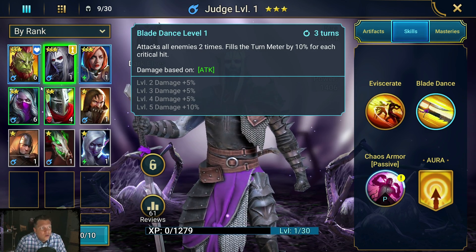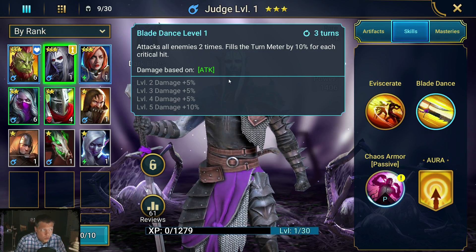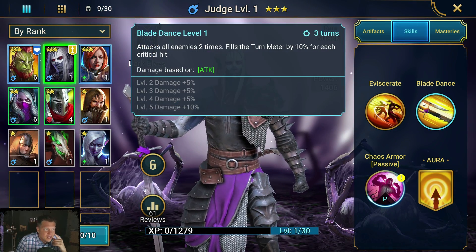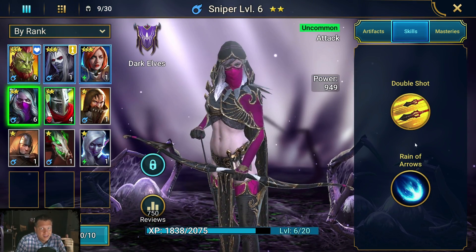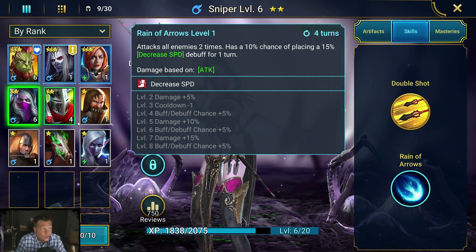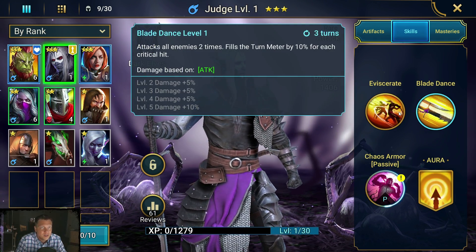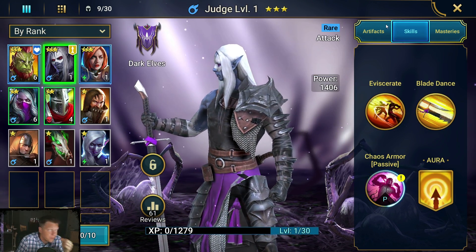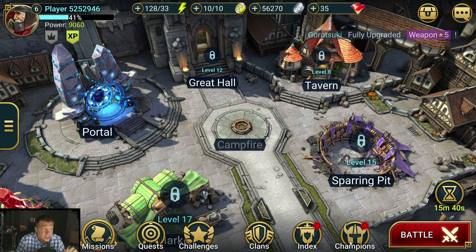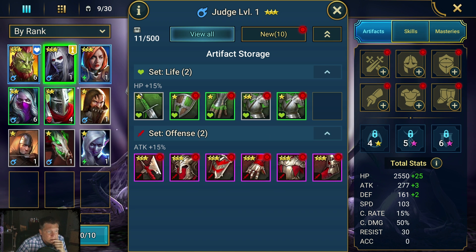Scratch that — we want to go with a rare when we can. Judge has an all-damager on a three-turn cooldown versus Sniper's four-turn cooldown. So on this account we would definitely be focusing on Galak and Judge. Even though Sniper is easier to get skills upgraded, we'd go with Judge here — that's a pretty good drop.